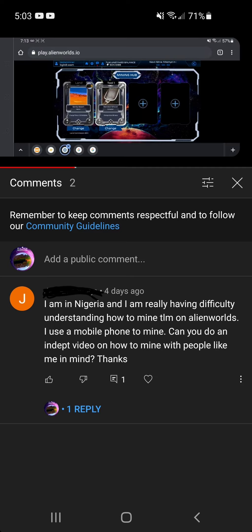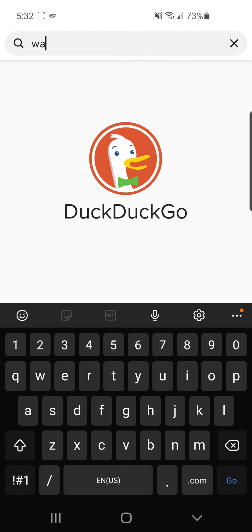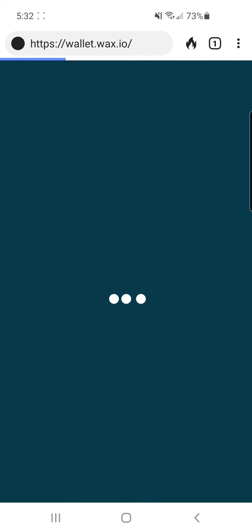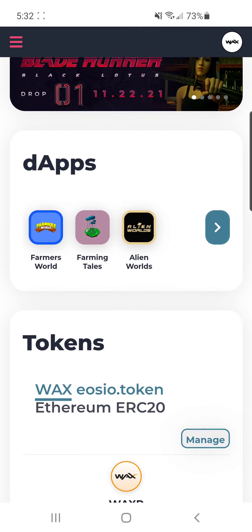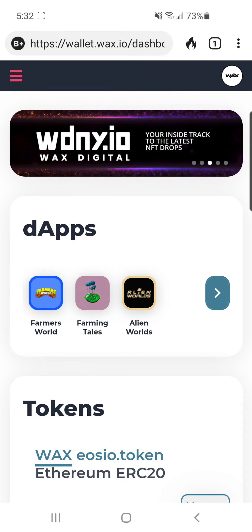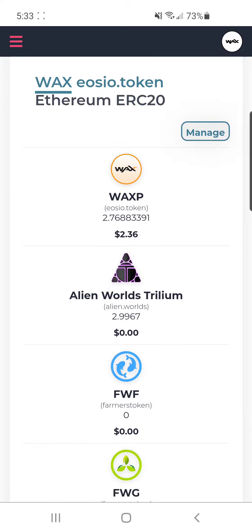So let's get started. You'll want to just Google 'WAX wallet' or use whatever search engine or browser you prefer — I use DuckDuckGo but that's just my preference. The site you'll want is wallet.wax.io. You'll have to make an account; all you need is an email. Just type in an email, make a password, they'll send you a verification link, and that's it — the only information you have to give them is an email.